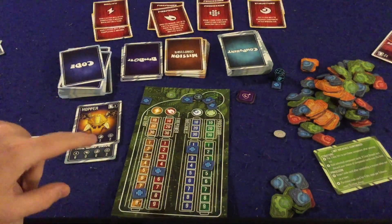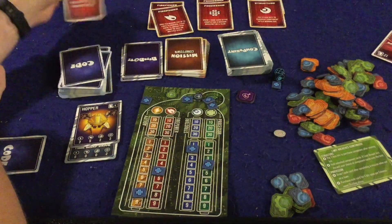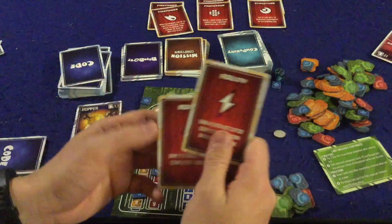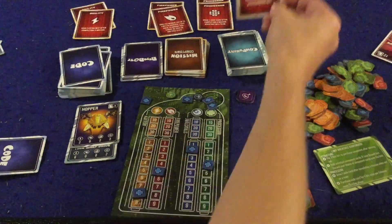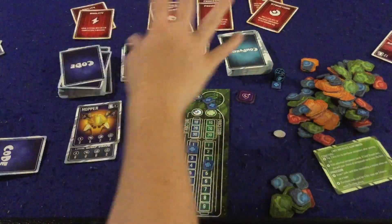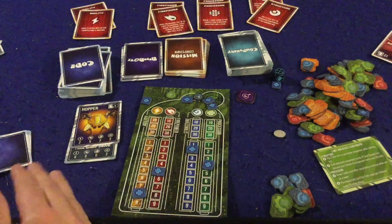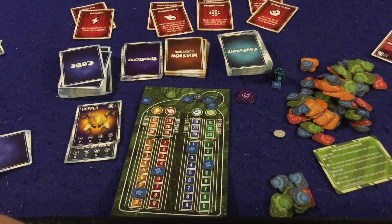Eventually what's going to happen is people are going to go over the number 13 on agility, firepower, structure, or processor. If you do that, then you are going to get to level up your robot and unlock a pretty much permanent special ability that you'll be able to use throughout the game. For instance on agility: gain four extra bits after completing a mission when not on a team; gain two extra bits after completing a mission; pay three less bits to purchase a component after winning a bid. So there are various different special abilities. If you ever go back underneath 13, you lose those special abilities, so people will have incentive to bump you down to steal your special abilities, which is pretty cool.